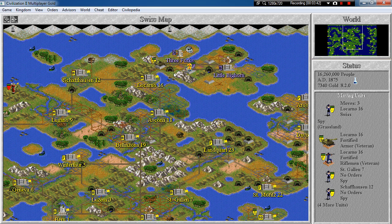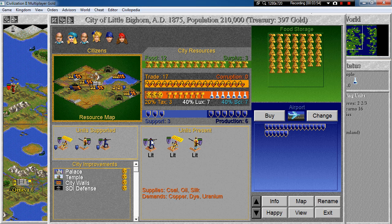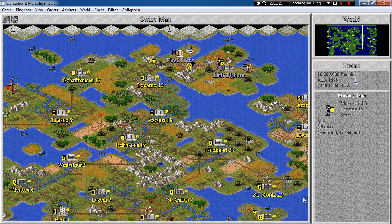As you saw in the last episode, we were not able to use the nuclear missile on Little Bighorn because they have the SDI defense, which prevents us from using nuclear missiles on that city. And also, if you try to destroy the SDI defense with your spy, the game tells you it's not possible. But I've been playing around with it and found out there is a possibility to plant a nuclear device inside such a city as well.